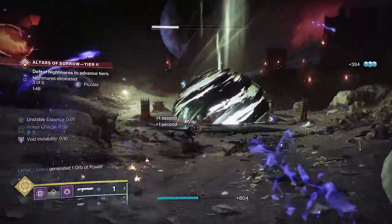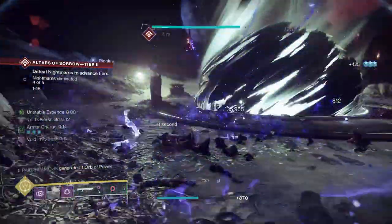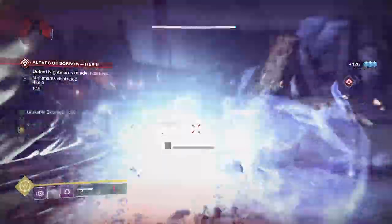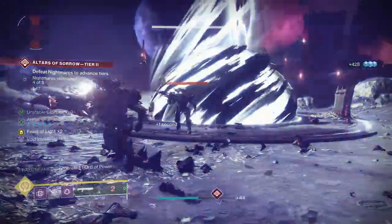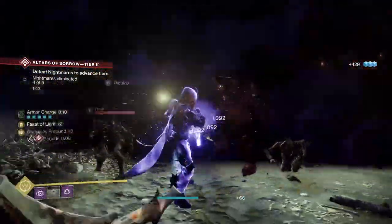The weapon we're talking about here today is the Nessa's Ablation Slug Shotgun. The only way to get this is to actually do the new raid, Root of Nightmares. Root of Nightmares is very kind to beginners — it's one of the easiest raids in the game and one of the most rewarding.